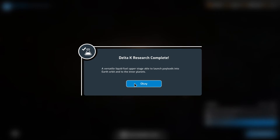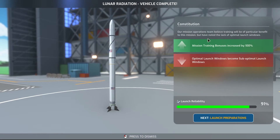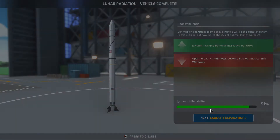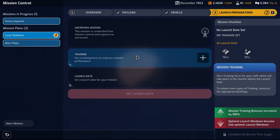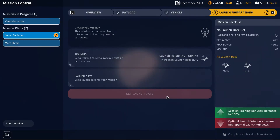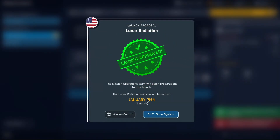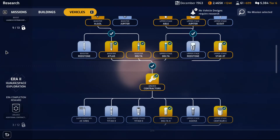Backup power generator, Delta K research complete — beautiful! Lunar radiation optimal windows becomes suboptimal — it's unfortunate. Training payload reliability: 76%, 91%, 91%. Hopefully it will offset. I'm gonna launch it immediately — just risk it. What can I do research-wise?